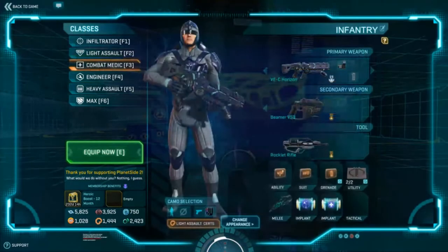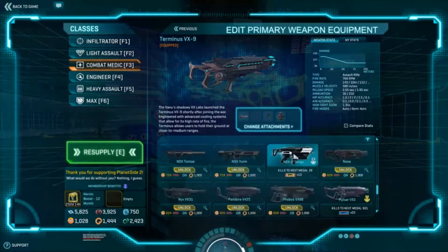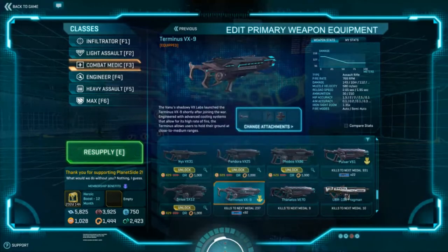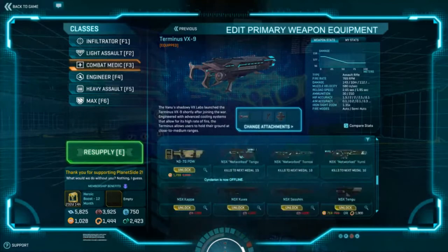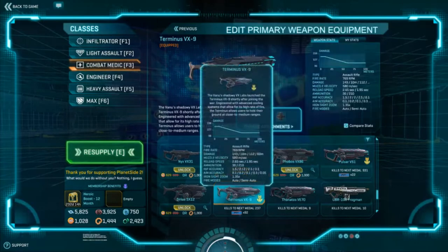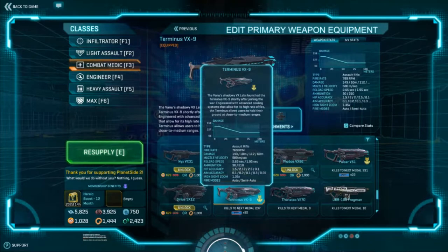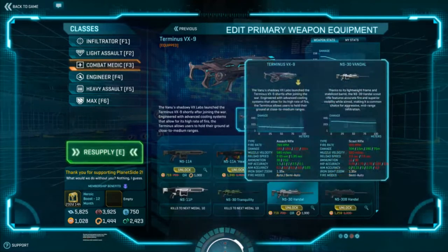As far as guns go, the default assault rifle is fine, but if you really want to play medic I recommend getting the Terminus first. Compared to the Pulsar C or Pulsar VS1, it's got almost 80 more RPM and the DPS is fantastic. It's one of the guns everyone uses on VS — very reliable, a thousand certs but money well spent. If you prefer sitting in the back line, the Vandal is fantastic; it's a single-shot scout rifle with a lot of range and you can just pop people in the head all day.